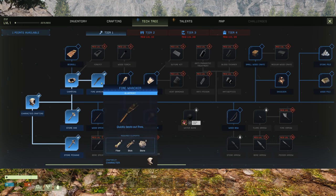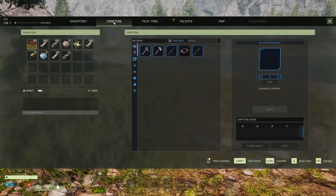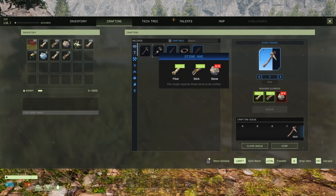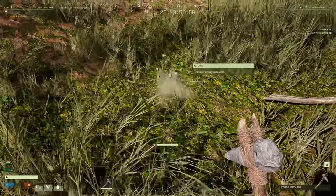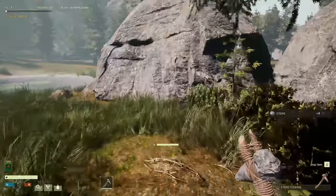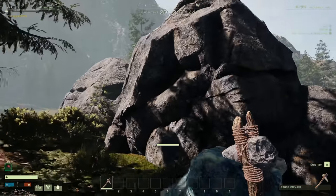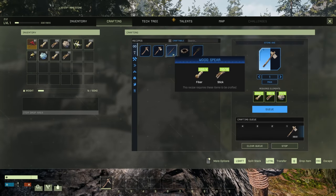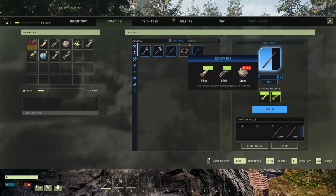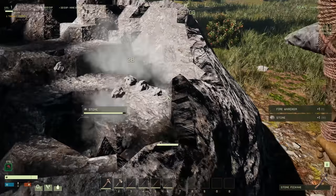Let's see the tech tree — we're gonna need a stone axe and a stone pickaxe, those are already unlocked. Let's get the campfire, fire whacker — we'll need that early on — and a spear. Let's craft that. We're missing stone. A pick will get us a bunch of stone. I forgot how slow the talent points come in. I don't think that's a mineable rock, which is actually okay because that's a natural defense.